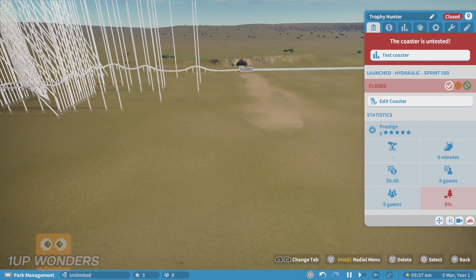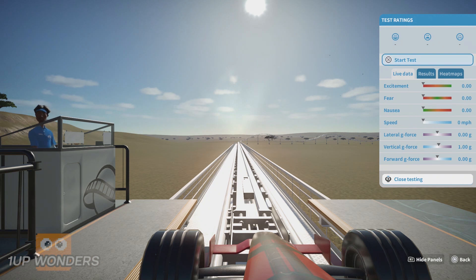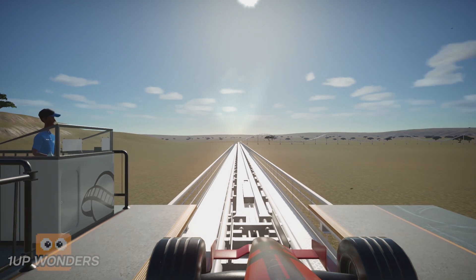Once it's placed, select the camera icon at the bottom of this menu. This will place you inside the roller coaster car. Press the right stick inward and select the Start Test option, and when the lap ends, you'll have 11 trophies pop all at once.